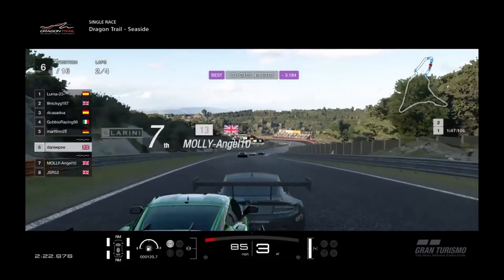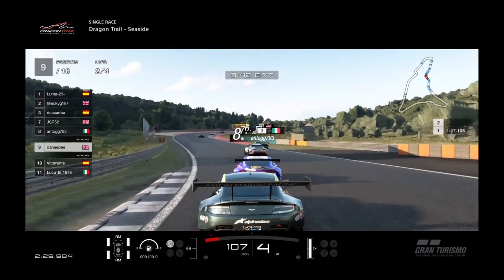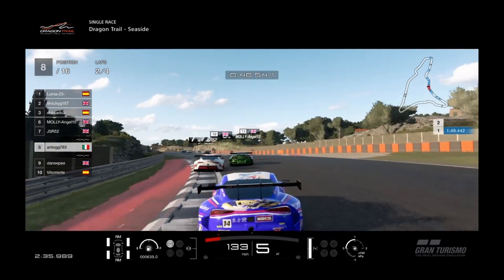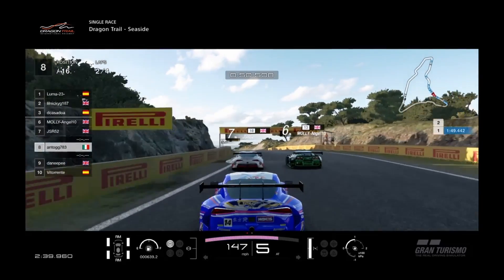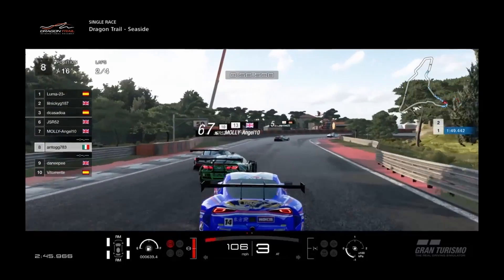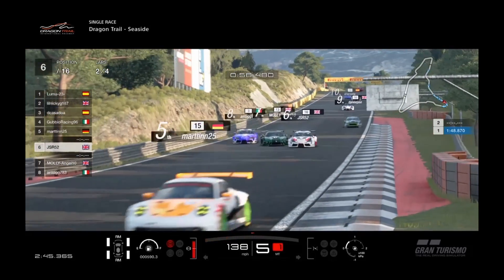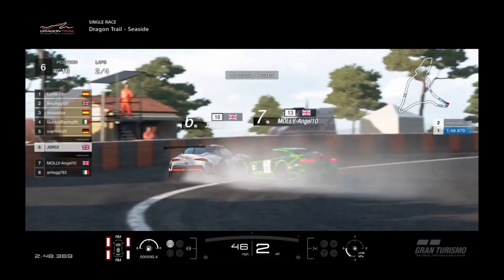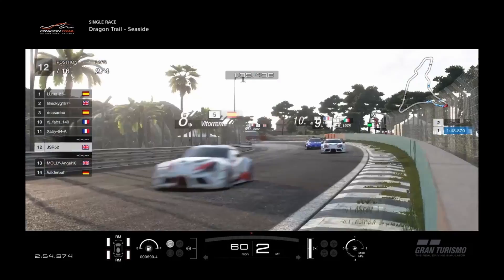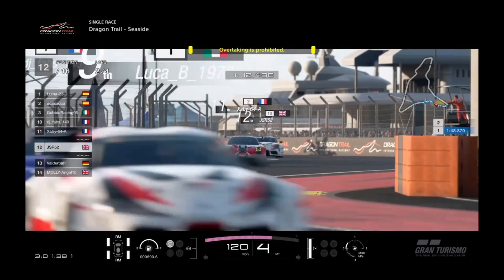I am much happier with the penalty system the way it is. And I get down the inside of Molly at the exit of this set of S's. Unfortunately, this is when the shenanigans begin. I don't think it was intentional — it was just high speed, a couple of accidental nudges, people locking up. And I got absolutely T-boned against the wall. So from 6th, having worked from 10th to 6th, all the hard work is undone as I plummet to a lowly 12th. But there is always the chicane of death.